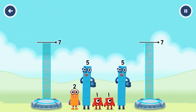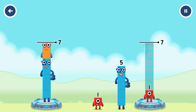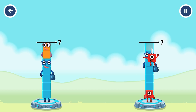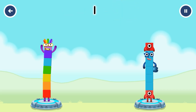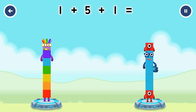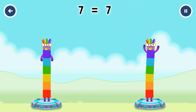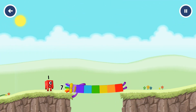Share the number blocks evenly to make two groups of seven. Five, two, one, five, one. Correct. Five plus two equals seven. One plus one plus five plus one equals seven. Seven equals seven. I am seven. Good job.